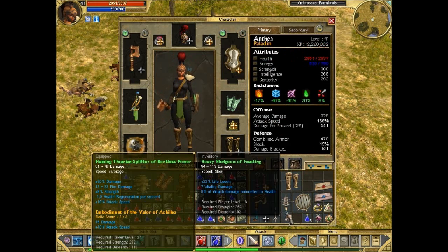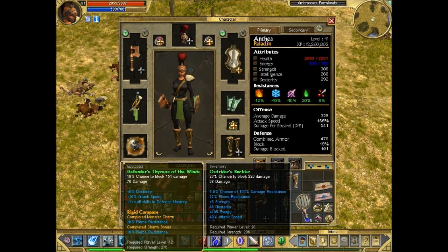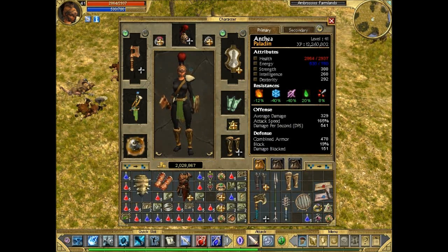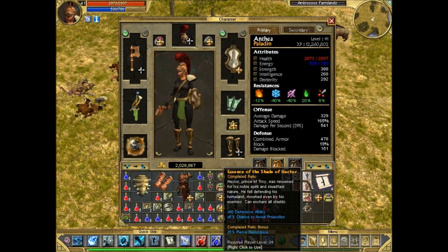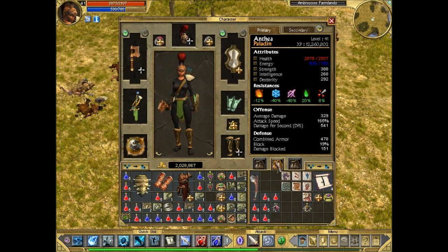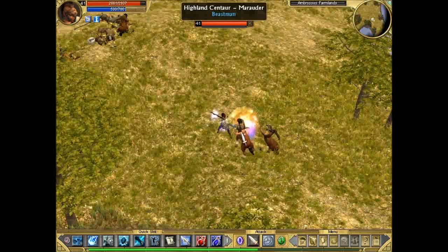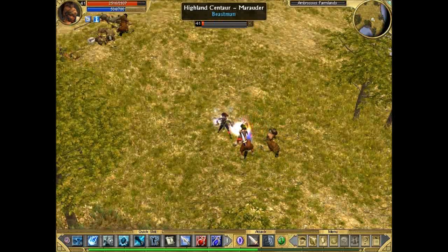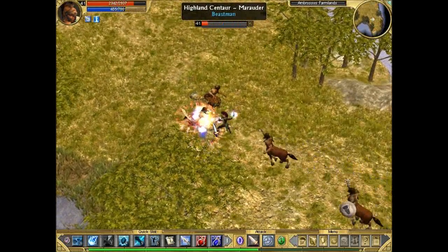I'll keep the Outrider's Buckler — it could be useful for another character. Unless you find a very good relic, like if you put Shade of Hector on it. But we're still losing on the offensive side of things, so we're probably not going to change it. That's the most prominent monster infrequent that the Centaurs drop — the Outrider's Buckler.